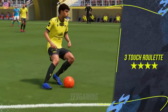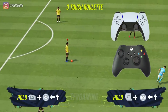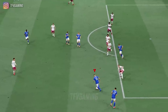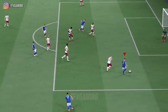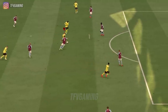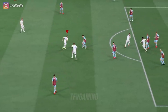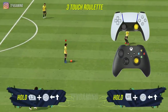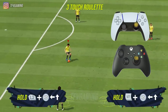The next skill move is the 3 touch roulette. Introduced in FIFA 18, it's very effective when you need to turn around without losing the ball. If you're shielding the ball, receiving a pass with the 3 touch roulette lets you just turn around — the defender chasing you completely loses track of you because this roulette has 3 touches, making it very difficult to track where you're going to turn. To do it, hold LT or L2 to shield the ball and then flick your right stick in the roulette motion to turn around instantly.